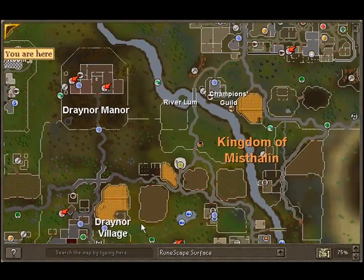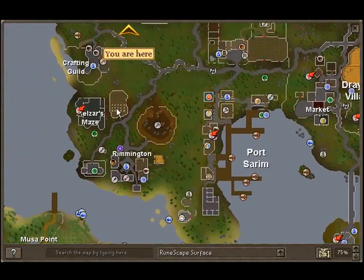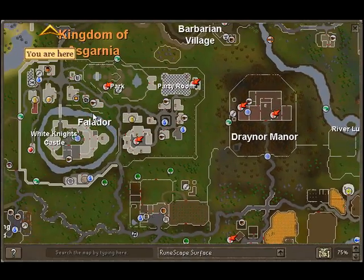For yellow dye you need two onions, which you can get from right here, or from right here on top of Rimmington where we did that church quest. That's also that one.